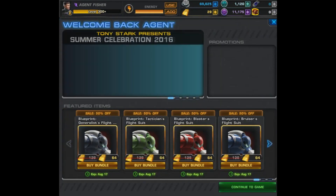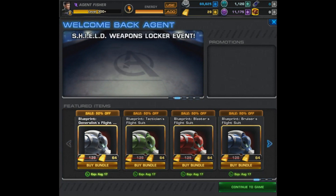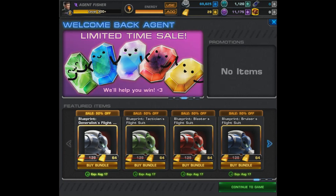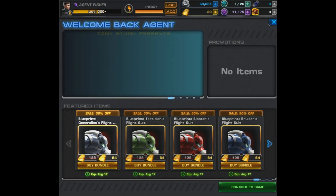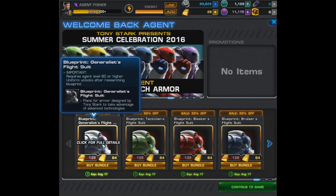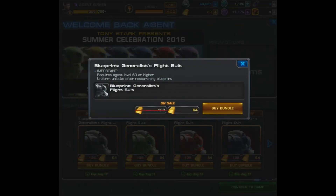The only suit released so far was the Infiltrator flight suit from a previous PvP season, so you may already have that. But there's also going to be a Generalist, Tactician, Blaster, Bruiser, and Scrapper. These are marked down from 128 to 64 gold, so if you don't get them by August 17th they will go back to full price. This is similar to the E3 armors — missing out on one that becomes important to the meta is pretty difficult, as happened with the Blaster E3 armor.